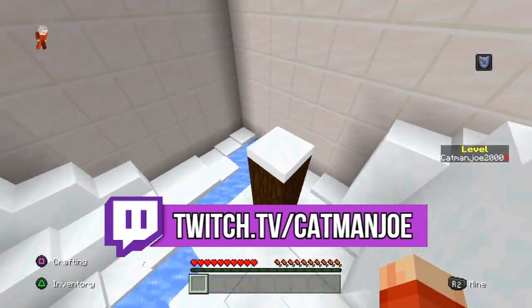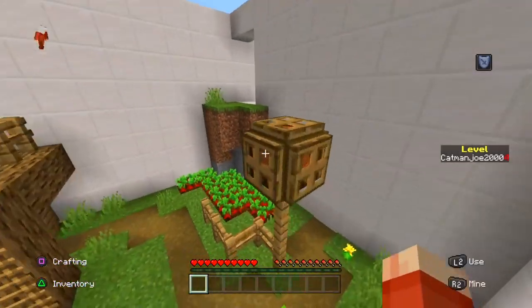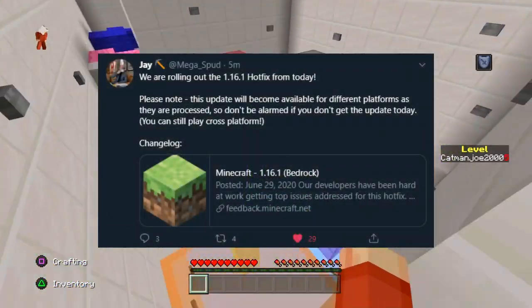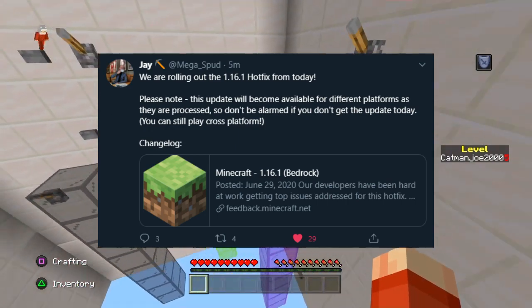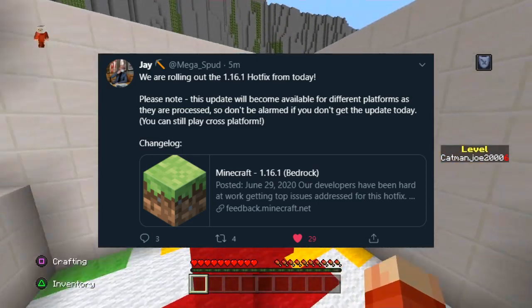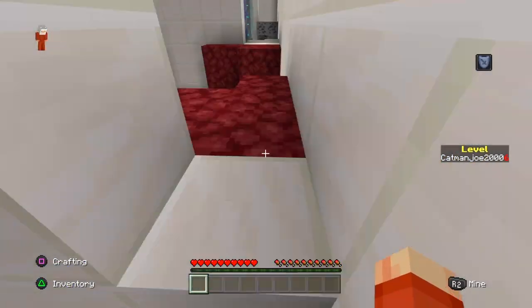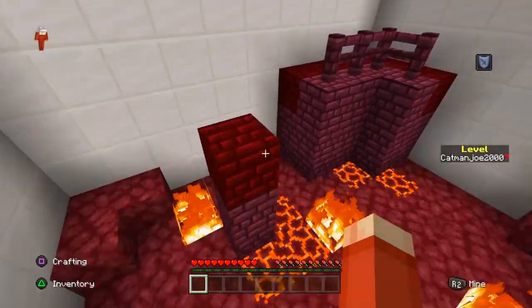Today's information starts with Jay, or MegasBud, the Mojang community manager, much like Helen Angel, tweeting out saying: 'We are rolling out the 1.16.1 hotfix from today. Please note this update will become available for different platforms as they are processed, so don't be alarmed if you don't get the update today — you can still play cross-platform.' He also included a changelog link, which is down below.